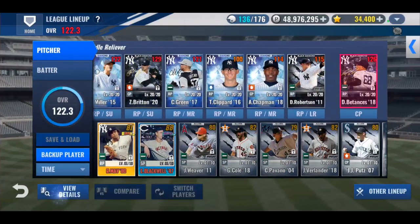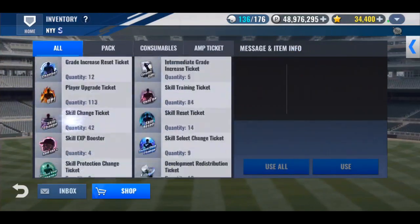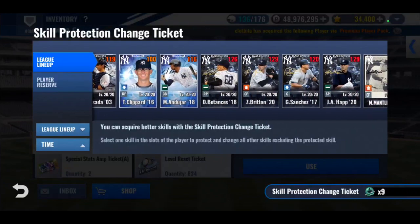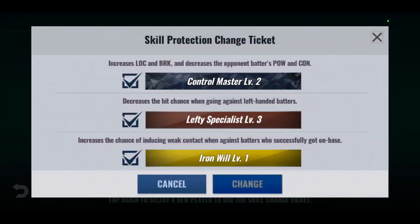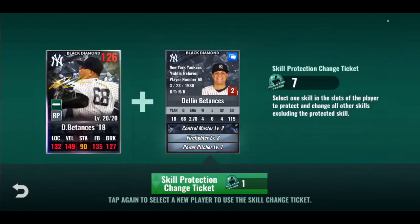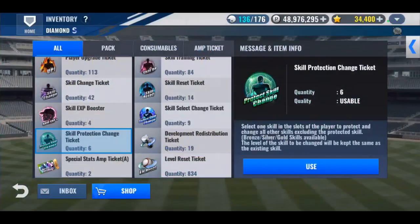Back to our regularly scheduled programming. I need to change Batances — I already did. Just want to double check and make sure we're not going to green some random slot. I'm hoping that next week there's going to be a surprise sale and they sell a couple more of these. Skill protection change — all skills except Control Master will be changed. No Iron Will — I like the fact that it's a gold, but not what we're looking for. Firefighter negative. I could probably live with Touch, but I'm not convinced. I'll hold off on that for now.